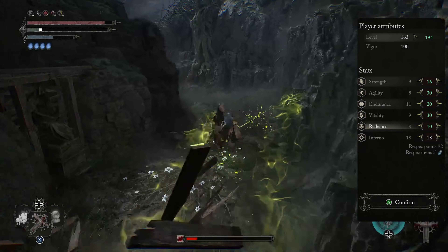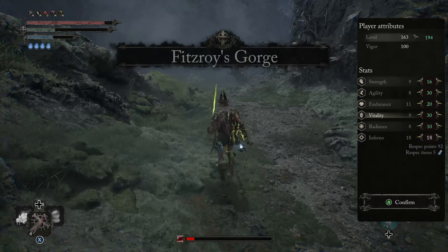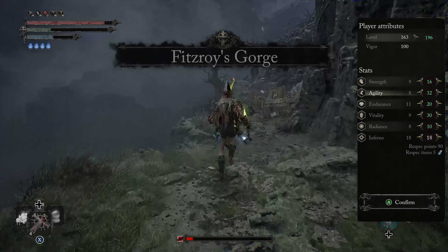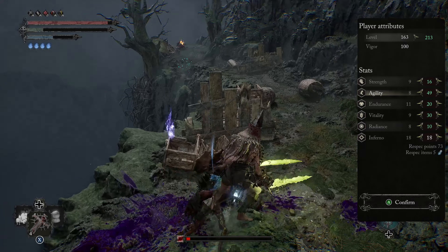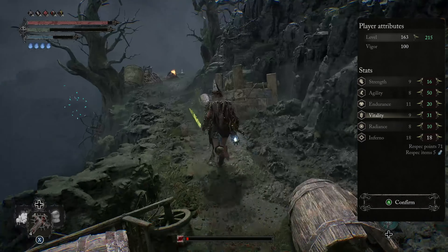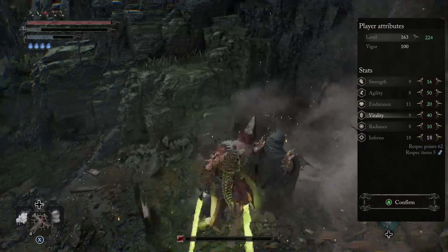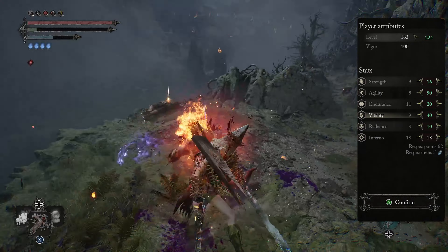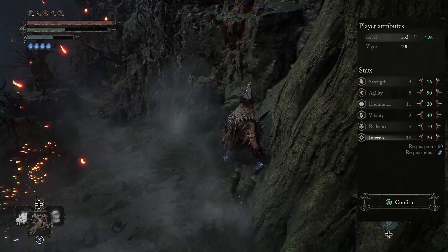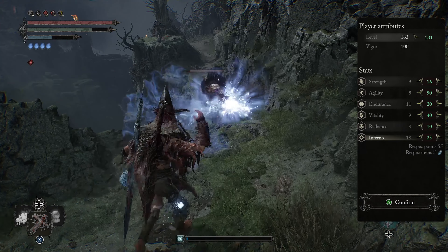After we have all of this completely set up, this should be like your mid-tier. From there, you want to start dumping points into Agility because that's where the weapon skill is going to happen — we're going to get it to 50. Once we get to 50, we want to make sure our Vitality gets all the way to 40, giving us a nice amount of damage and survivability. Next, we're going to dump a couple points into Inferno just to increase the boost of the weapon we're going to be talking about.